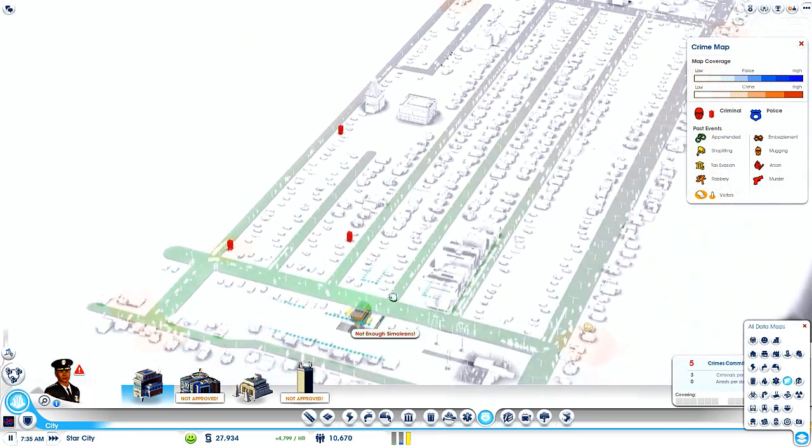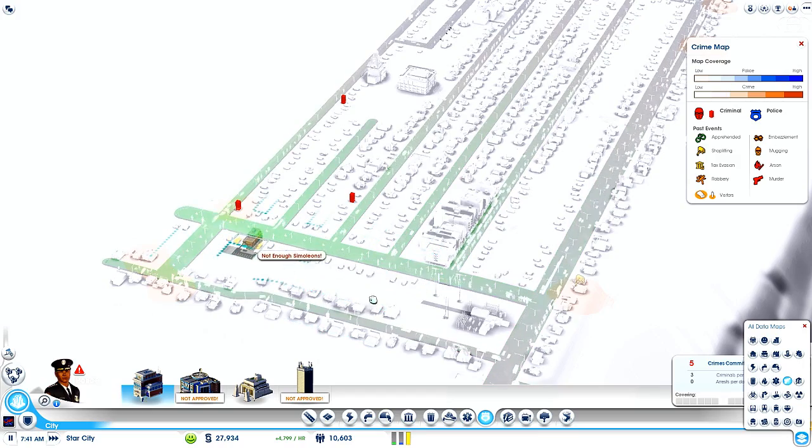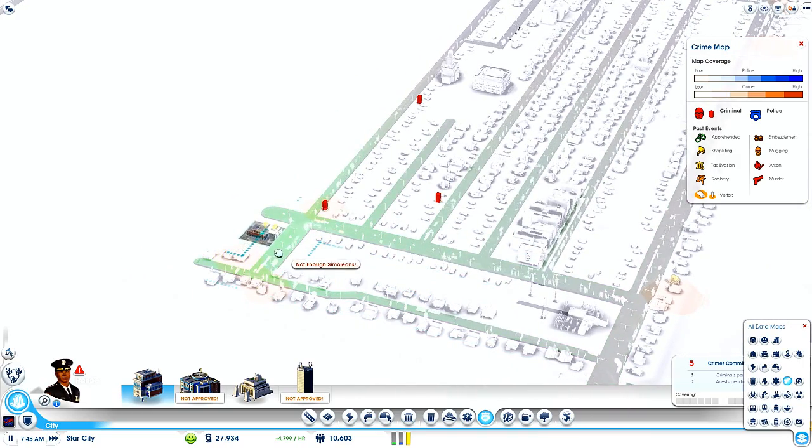You know what? Actually, the police station — change of plan — is going to go down here. I don't want it obstructing where I'm going to extend my wind farm. Just there — looks like it could be a nice place. Once I wait for this to end.